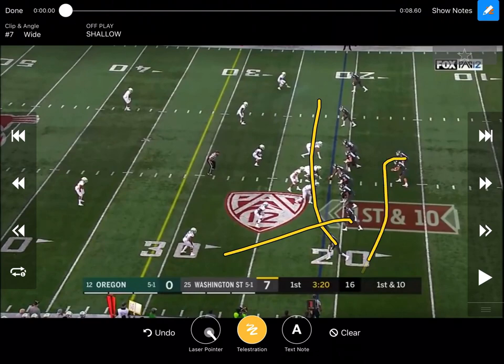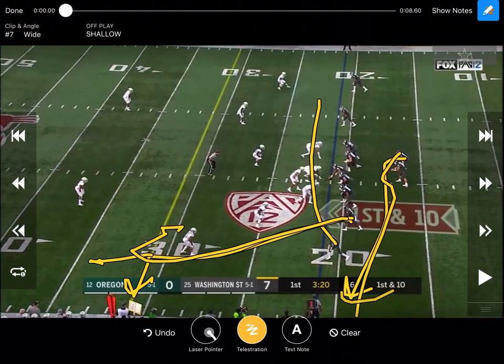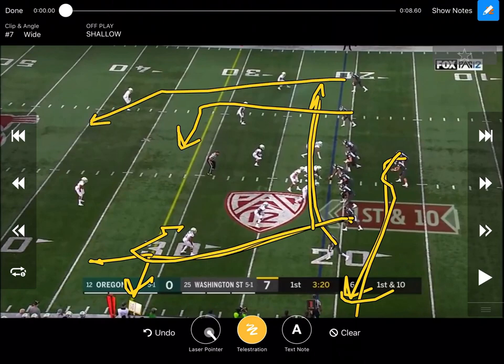Some things they're check-swinging right here — he may run an out, he may run a go. What we would run is a curl so we can get a curl-flat backside. He's running the shallow, he's running that hunt, and then we have a post over the top. Really just getting a lot of high-lows. This dig-post is a high-low on that safety, and we have this shallow-dig that's a high-low on this guy. The quarterback is reading all these backers trying to find windows for that hunt.